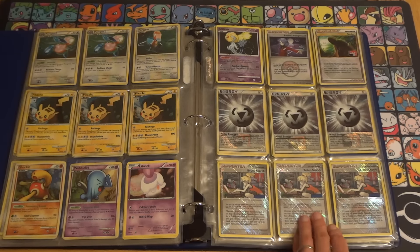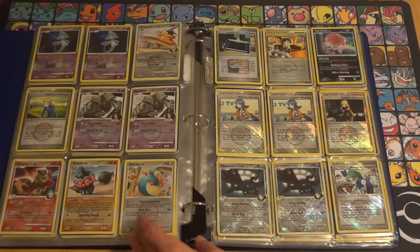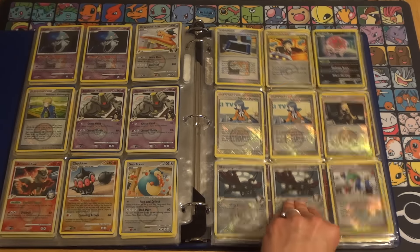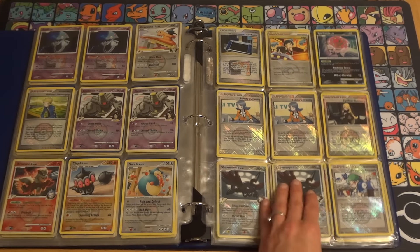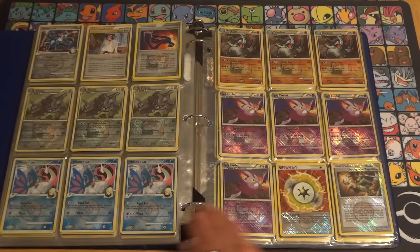Some of the league promos I can go even cheaper than that on — for example, the special metal Skarmory and Dustnoir, things that I'm probably going to have a lot of. I actually need to take my Professor Judge card out of this binder, as it is now a legal card.